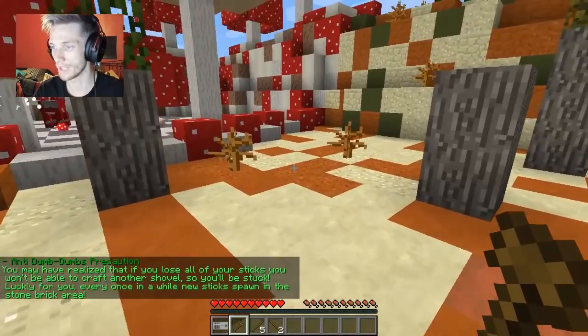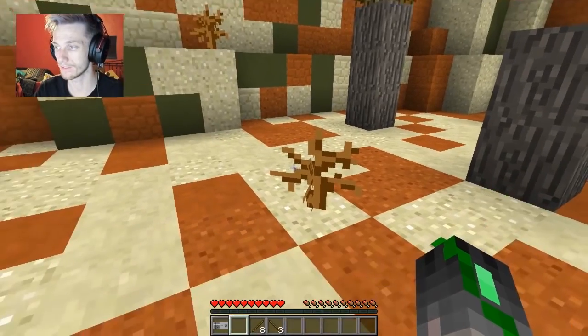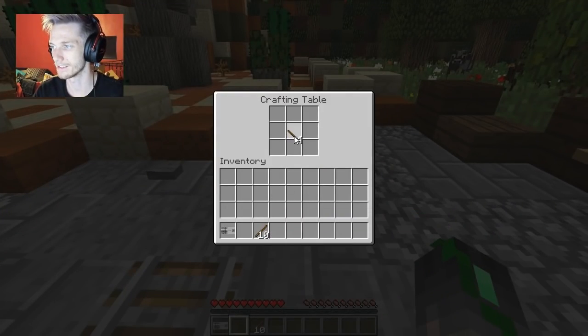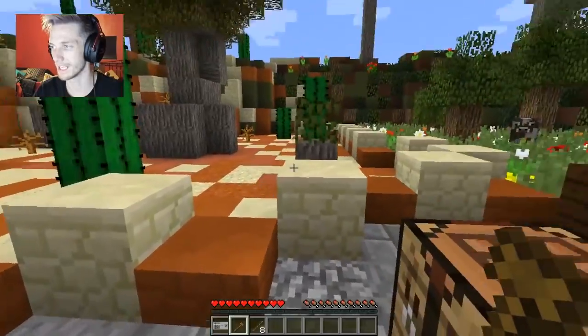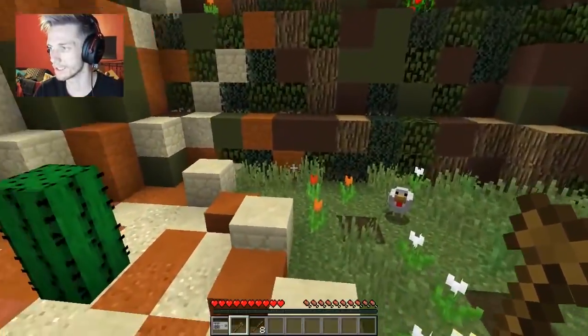These are dead bushes - okay. You may have realized that if you lose all of your sticks you won't be able to craft another shovel, so you'll be stuck. Luckily every once in a while new sticks spawn in the stone brick area. The shovel is really bad. Let's see if you can craft another one - still gotta craft the same one, backwards stick and then two regulars.